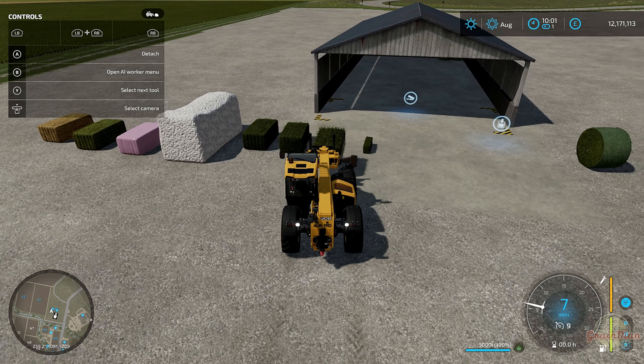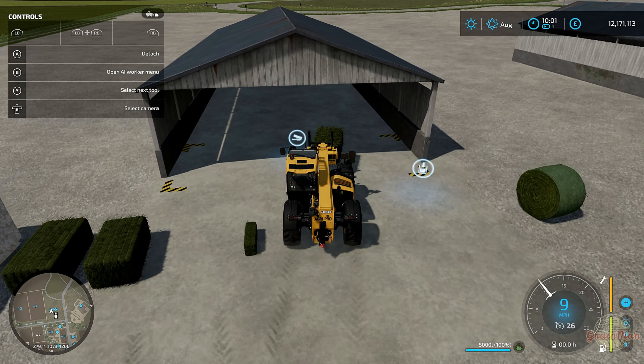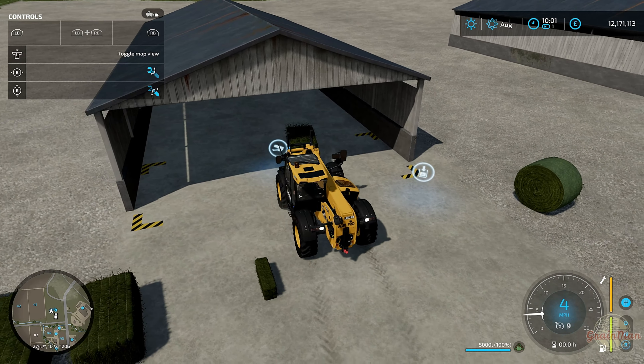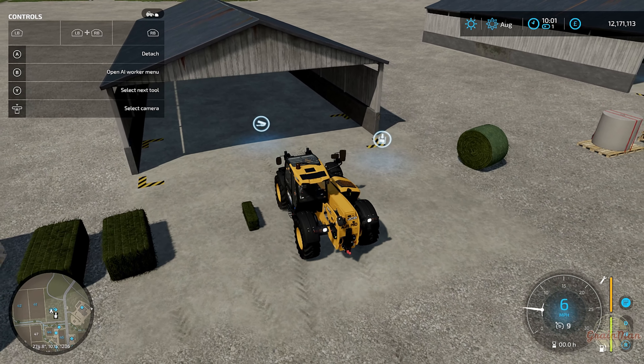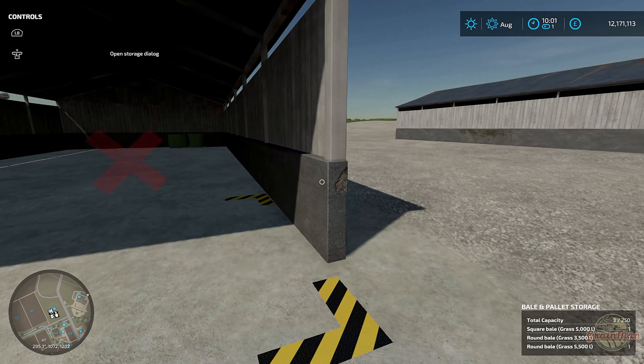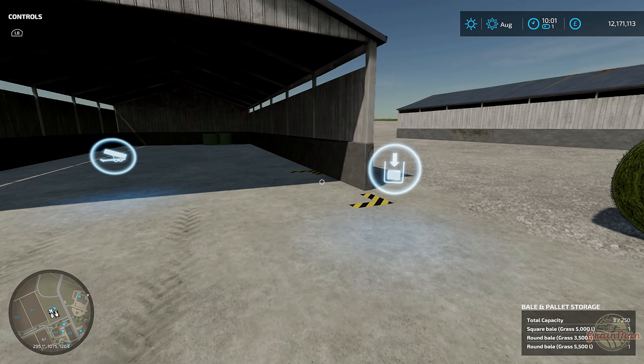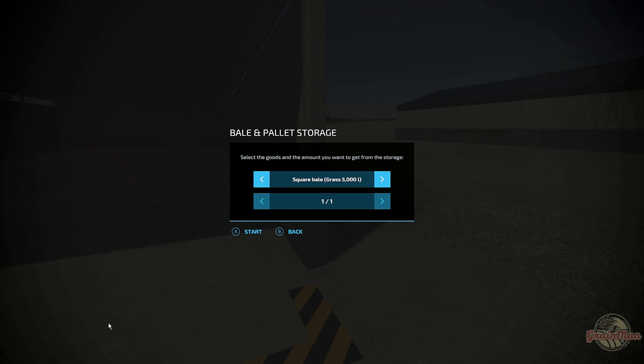Now let's get the telehandler and see if it's simple enough to put one in that way as well. We'll get the bale fork, and we'll put this normal-size one in. Hopefully you should be able to drive straight up to it. Let's have a quick look - place it down on the ground - yes, same as any real-life scenario I suppose. Now how do we get it out?